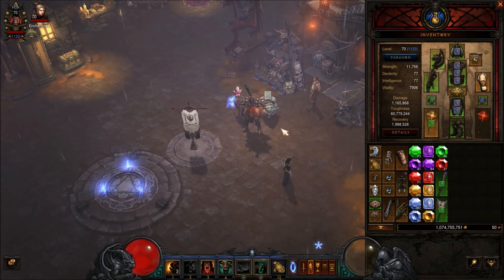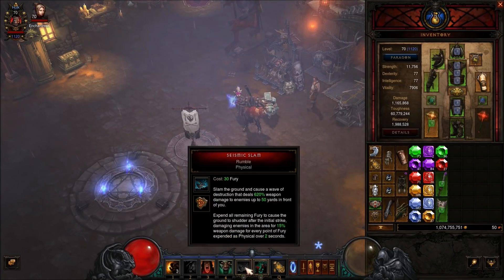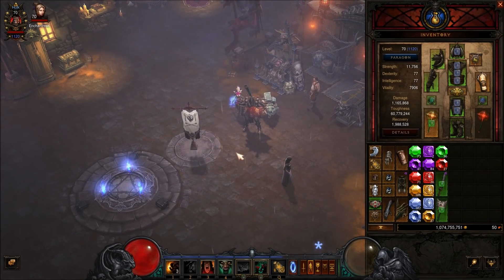I've kind of found something that so far seems to work pretty good. With the seismic slam charge barb build I did a GR85 with six or seven minutes left, and this build did an 85 in pretty much the same amount of time. I was also able to complete a GR90 with right about a minute to spare, even though the rift and elites weren't good at all. In this video I'm going to show you the build and then we'll run a Greater Rift 90.